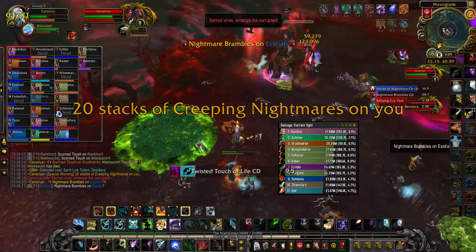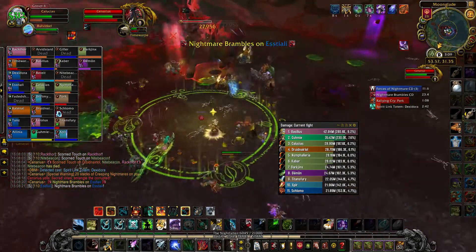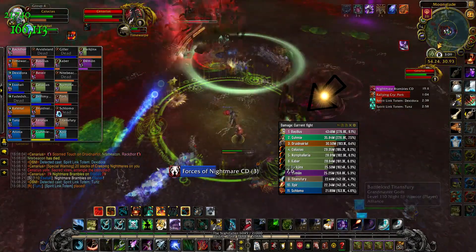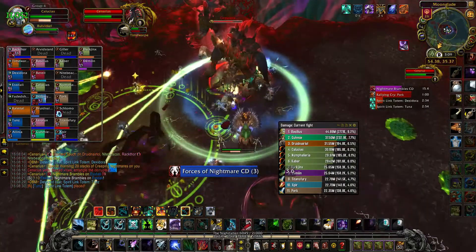Clear stacks at around 25 to 30, but be aware that every time you run through the cleansed ground, the pool gets smaller. Also look out for Nightmare Bramble, which will fixate a random player and leave behind Bramble patches on the ground. The Bramble should be kited away from the raid, and no one should stand in the Bramble patches left behind.